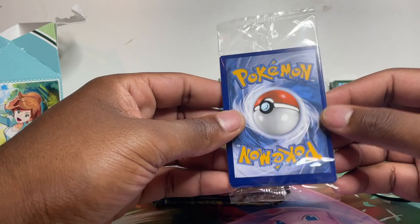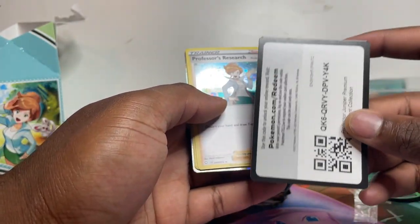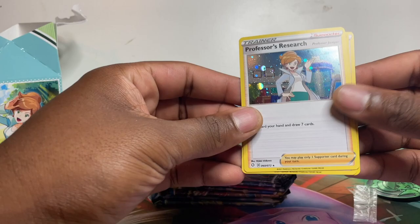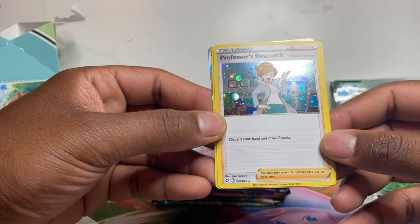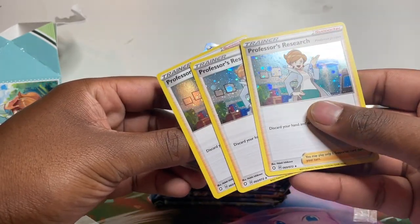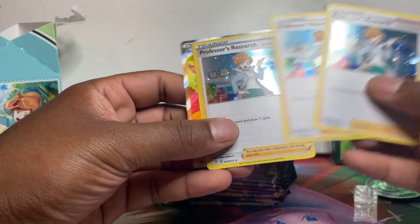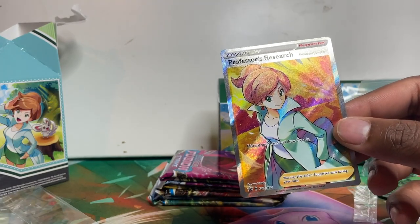Now the promos — you can't even see it, so we've gotta cut this open. There's a code card — I'm going to give that to some lucky person, hopefully someone manages to redeem it. And yes, as you can see, this is the shining face Professor Research / Professor Juniper card. The effect: discard your hand and draw seven cards, like most Professor Research cards. You get three of those and unlike the usual one, these are cosmic holo — no swells though.